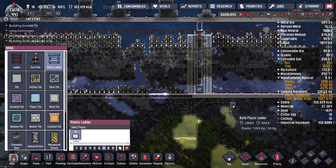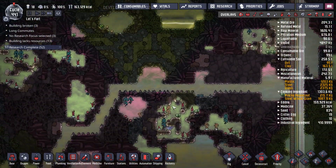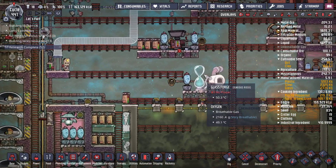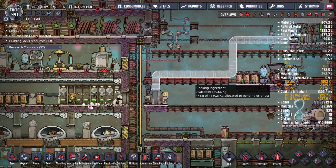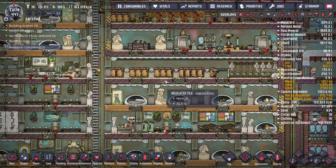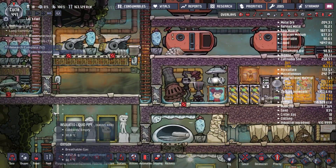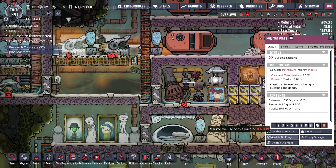How are we doing with plastic? Actually, we need to make some more. If we make some more, maybe we'll upgrade some of the important ladders. No power. We're still making glass — almost 2.5 metric tons. So that's good. We should make some more plastic next time. Get this guy back on.